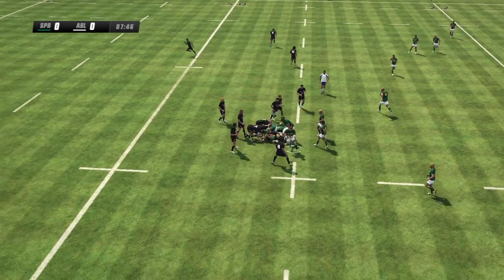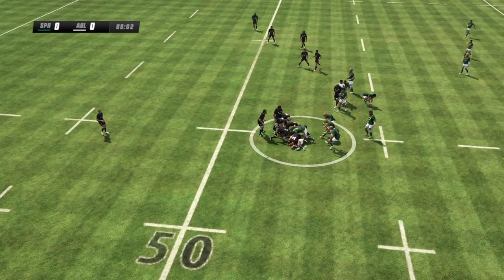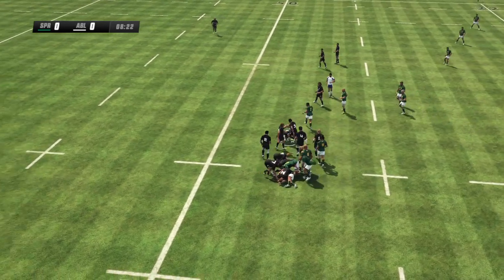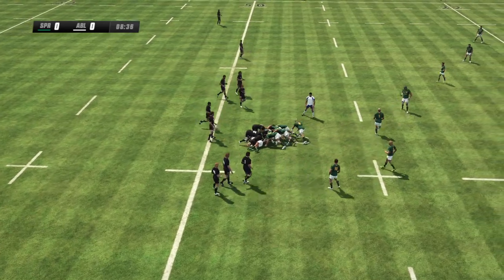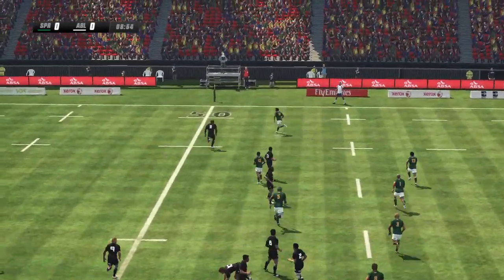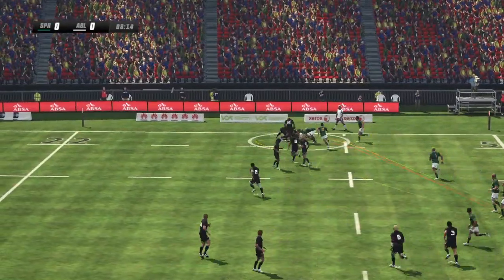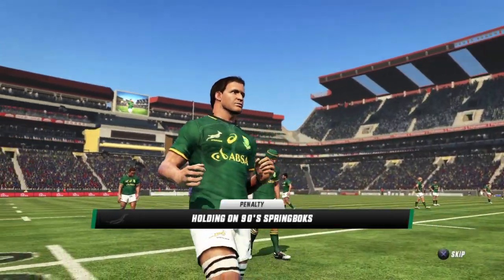The loose-head prop pops it up and that's a good tackle. Andrews gets the ball to his support player. Piena pulls it out of the back and Leroux gets the ball to his support player. Duplacis — not releasing — and they get a penalty. Good call. That's definitely a penalty.